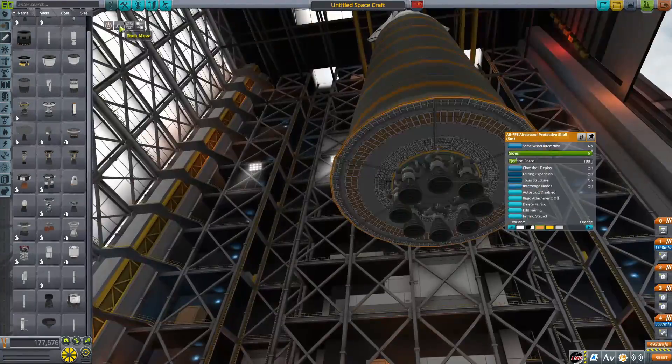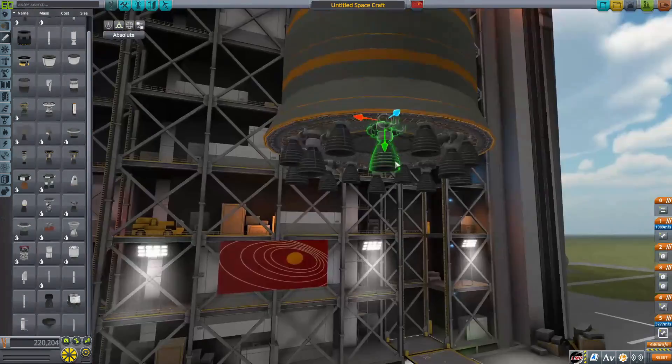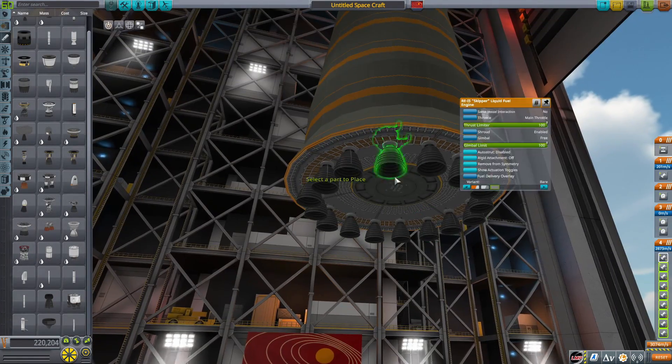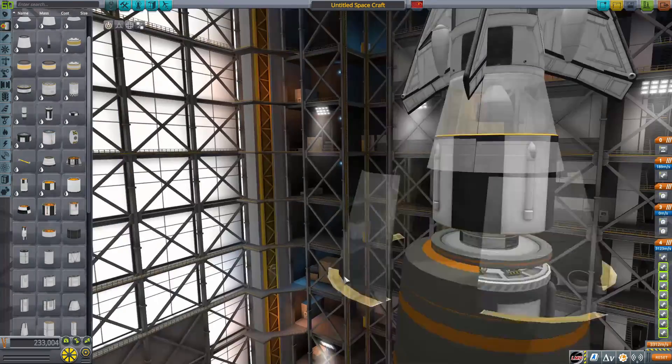I'm going to be building the engine now — I'm using Skippers to make stand-in NK-33s. That's kind of ridiculous and impractical and dumb, but the really dumb part is those four side core booster things on the rocket.